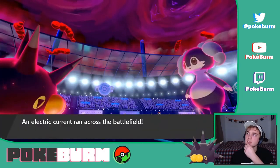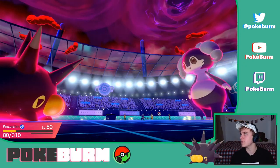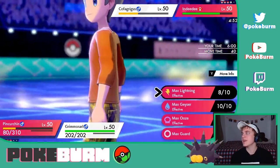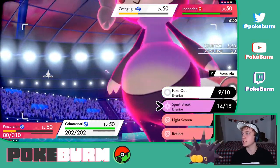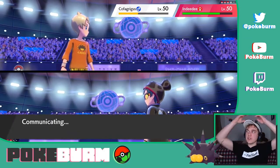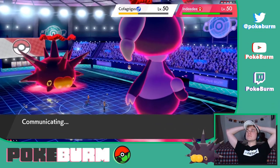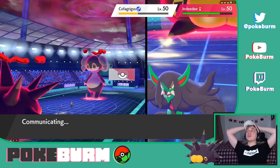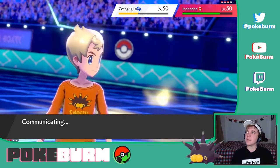That Cofagrigus is also a special attacker — they also brought Rotom, so this is all special attackers. Grimmsnarl is set up really great for this game. I can Max Guard to keep the Electric Terrain up, and Spirit Break into Cofagrigus. Electric Terrain is here to stay, and we get a little bit more Leftovers recovery. It'll at least burn their last turn of Dynamax and get some chip damage off on that Cofagrigus.